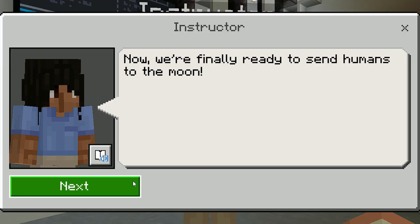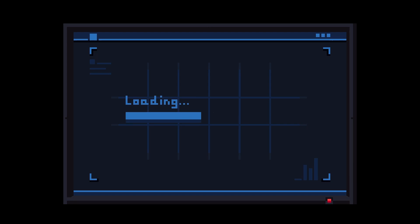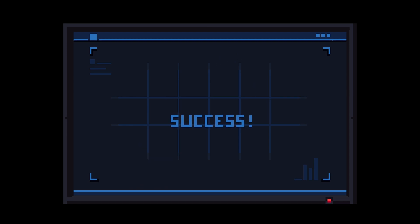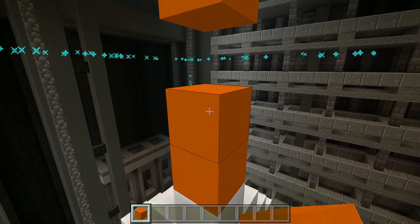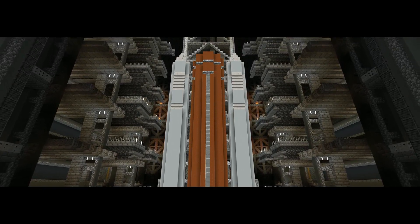Okay, this is kind of embarrassing — I forgot about the other side and I forgot to give it some red spray paint. Now we're finally ready to send humans to the moon. Alright, let's do this. Nice! It's like they already knew I was going to do this. And with that everyone, we are ready for final liftoff. Nice!